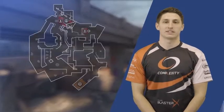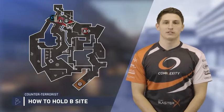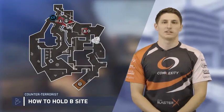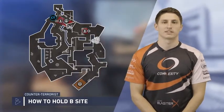Typically on CT side Overpass on B site, your CT rotator will throw a smoke that lands into monster from spawn. So as the CTs get to monster, the tunnel will be smoked off and it's preventing the Ts from wanting to rush that site.